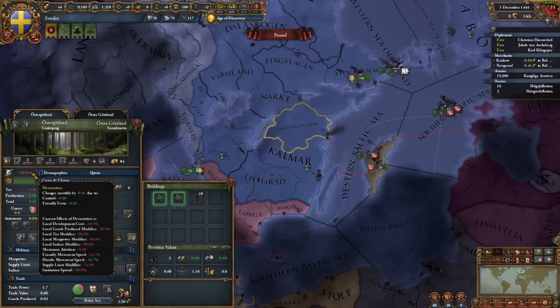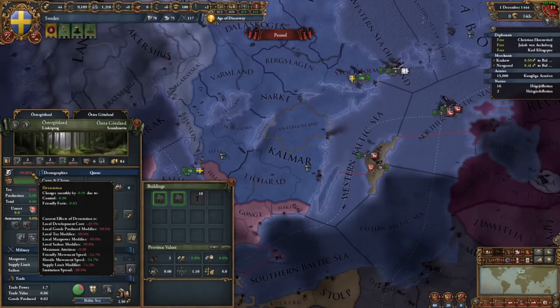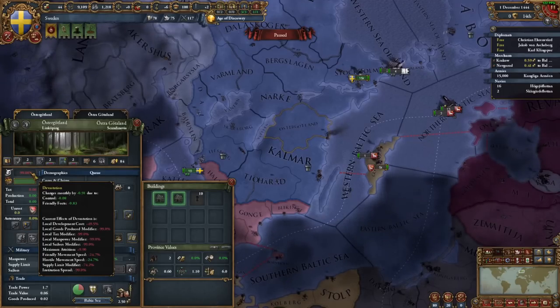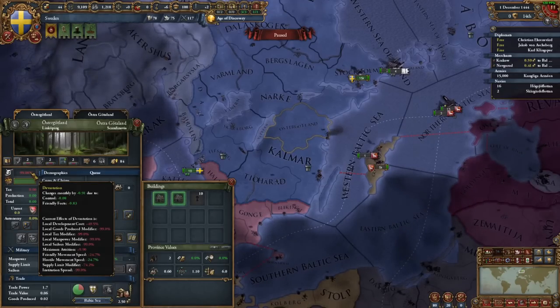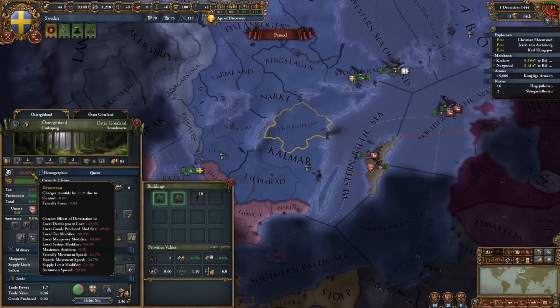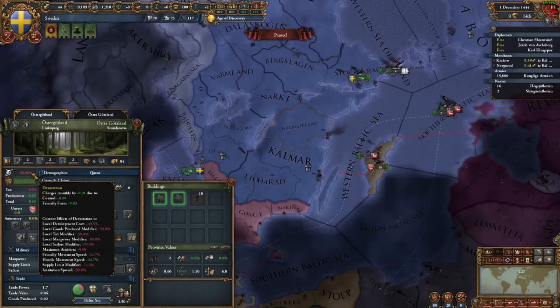Devastation has also been made significantly worse. It now increases local development cost by 50%, completely removes tax, manpower, sailors, and goods produced from the area at 100%, nukes both friendly and hostile movement speed, decreases supply limit in the province by 75-100%, and more crucially increases the maximum attrition for both you and the enemies by up to plus 10. This doesn't increase flat attrition, but increases the maximum possible attrition effect by 10 points, making it much more devastating and costly to fight on devastated land.